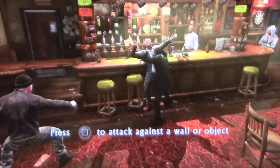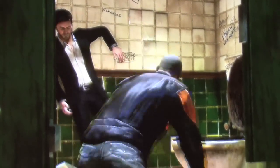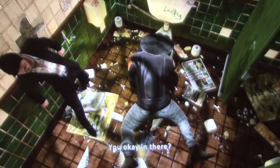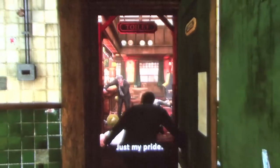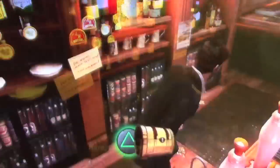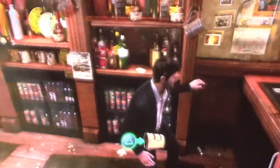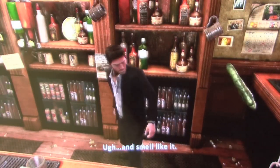Alright, so Chapter 1: Another Round. This one is basically just a bar fight the whole time. Eventually you'll beat up a goon in the bathroom, stick his head into the toilet, and make your way back out into the bar. The first treasure is behind the bar, on the counter at the far end — grab it. It is a Brass Vesta Case.